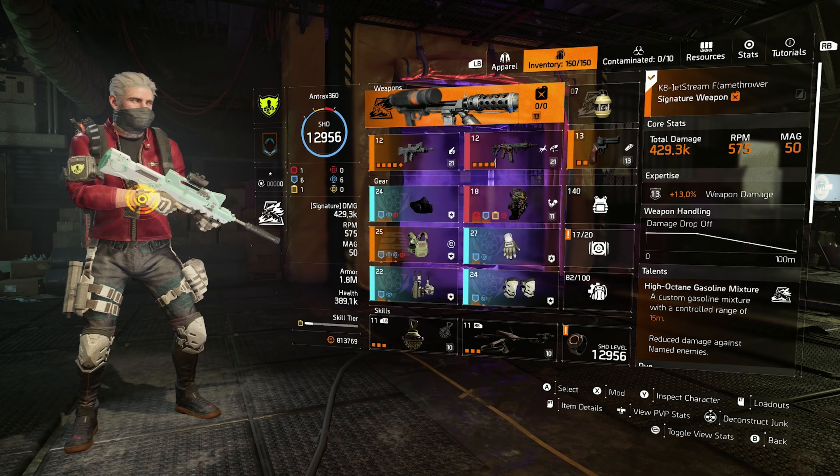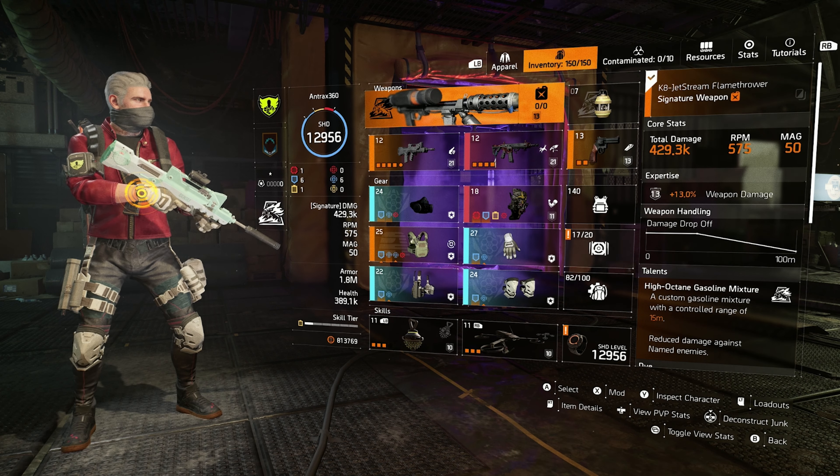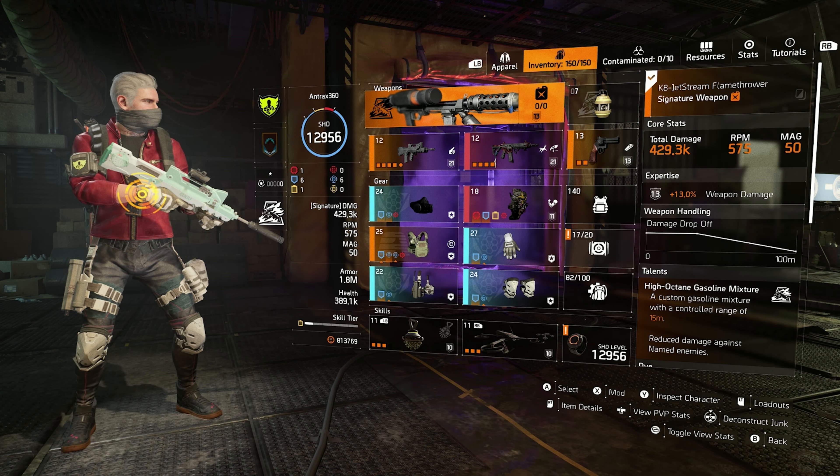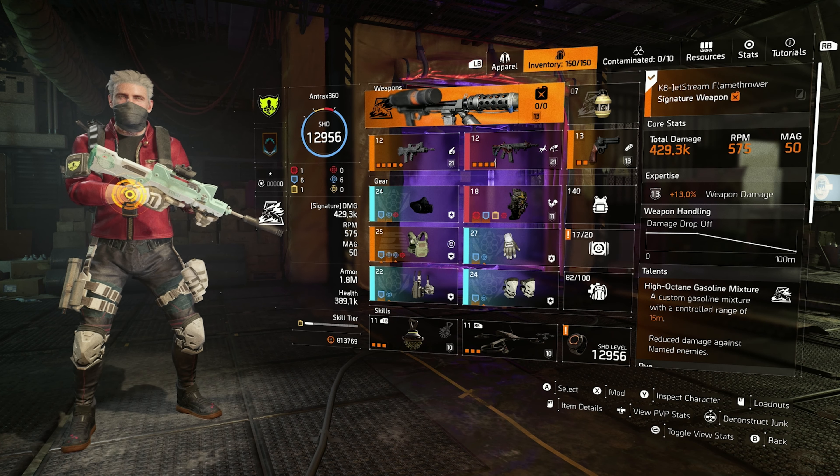Yo, what's good guys. Quick video — I'm bored. I'm gonna be using this trash build: Origin Perfect Efficient Memento, zero crits.